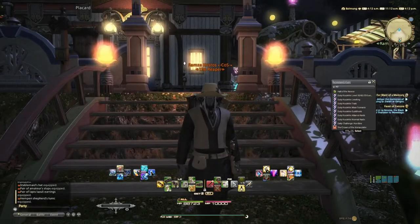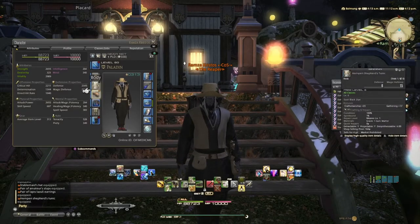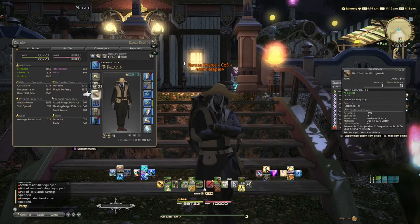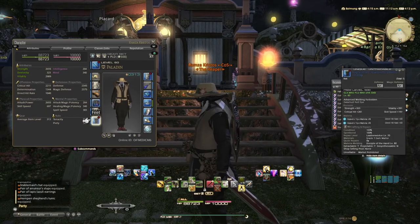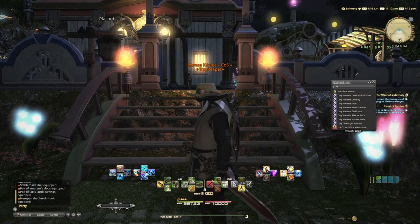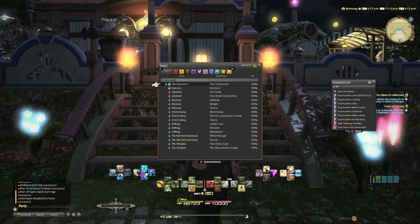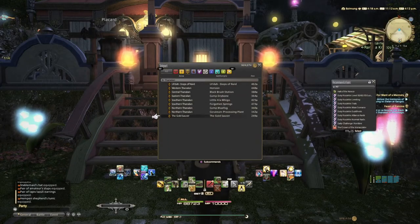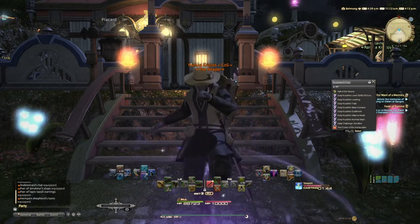Now it's time to go to the Gold Saucer to get our Fashion Report done. As you can see, we've got the guards, the head, and the pants all done — everything else can be filled with whatever you like, as long as all slots are filled. With that done, time to go to the Gold Saucer. Let's do the teleportation real quick.